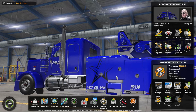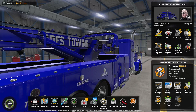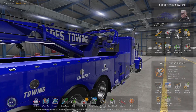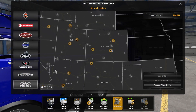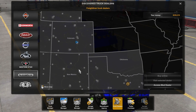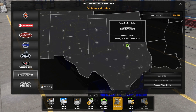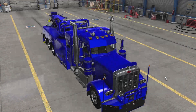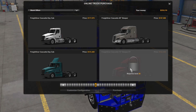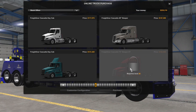Welcome back folks, today we are going to jump in here and we are going to go spend probably all of our money because we are going truck shopping. Said in the last episode we were going truck shopping. We only have one Freightliner dealership open, so we are going to buy online. We don't have the bigger ones open yet.